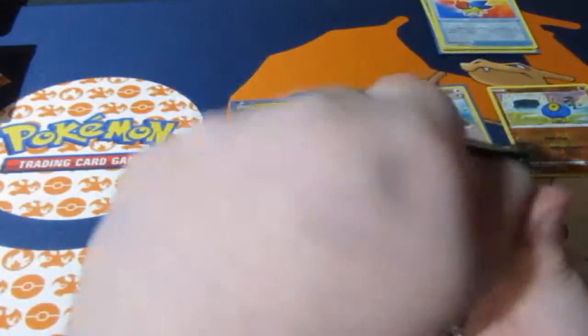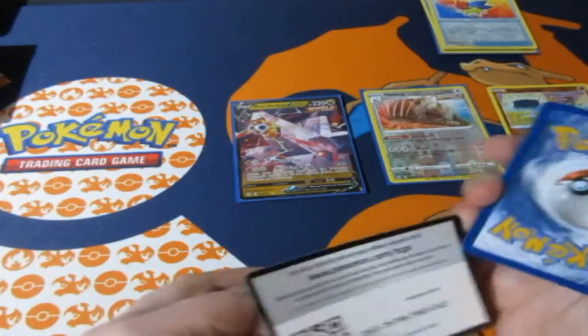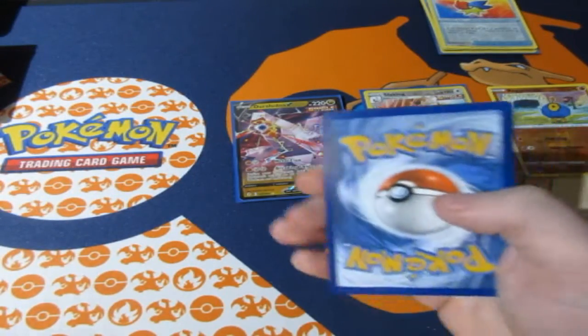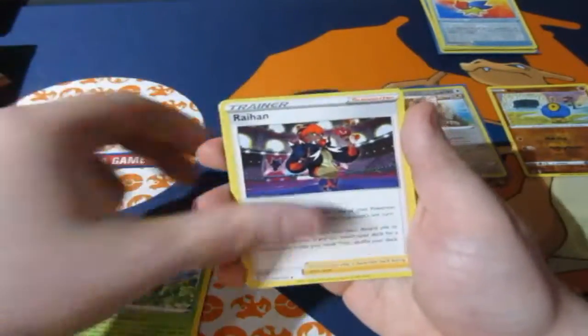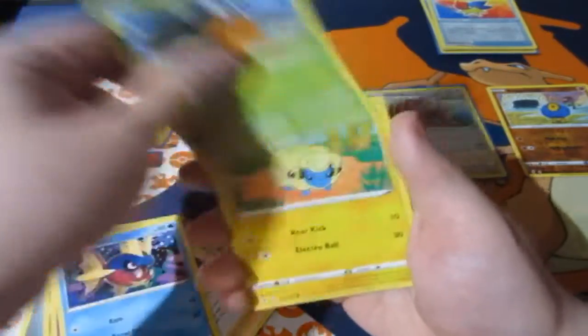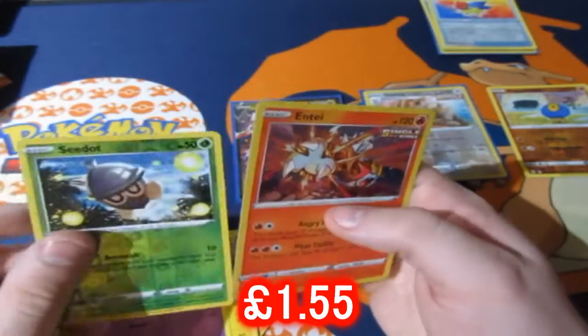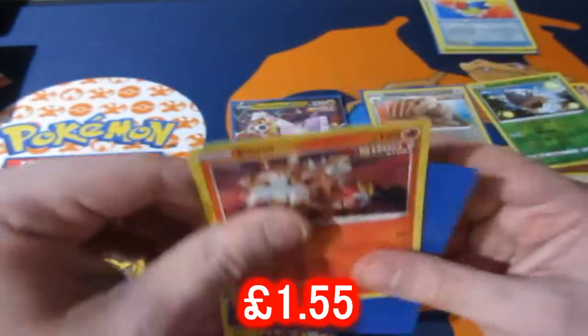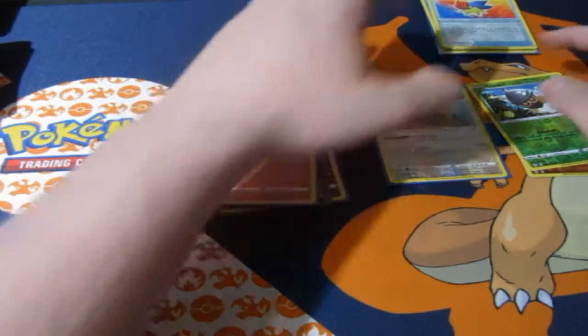My luck hasn't fully run out thankfully, but it's not absolutely amazing — just above par. Let's hope we get something else. Mareep, Drowzee, Dartrix, and then it's a holo — I'll take it, that's an extra point. So it's about four points altogether — that's a good win and a very good blister compared to the other one. I'm not complaining, very happy with it.